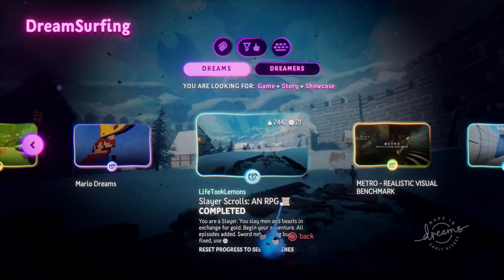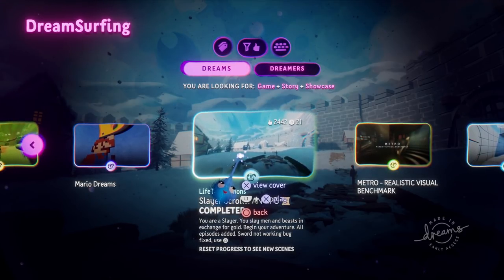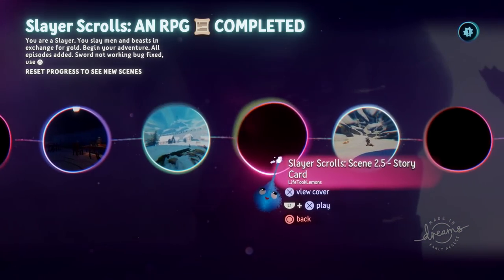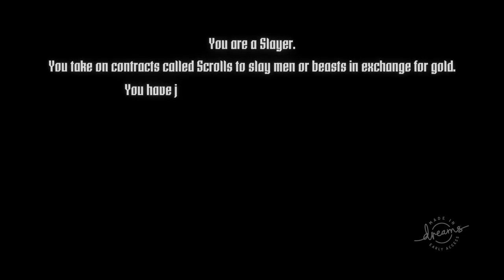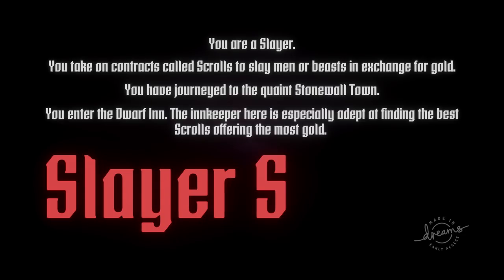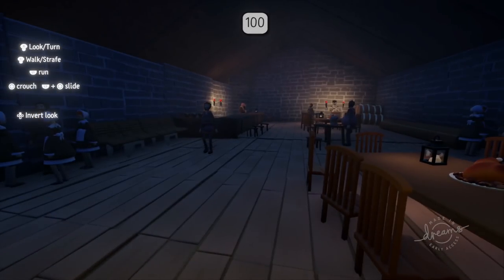Slayer Scrolls — an RPG! It's completed! 'You are a slayer. You slay men and beasts in exchange for gold. Begin your adventure.' All episodes added, sword not working bug fixed. Reset progress to see new scenes. It's got chapters — we can view the levels, that's neat. We'll just play. 'You are a slayer — you take on contracts called scrolls to slay men or beasts in exchange for gold. You have journeyed to the quaint Stonewall town. You enter the Dwarf Inn. The innkeeper is especially adept at finding the best scrolls, offering the most gold.'